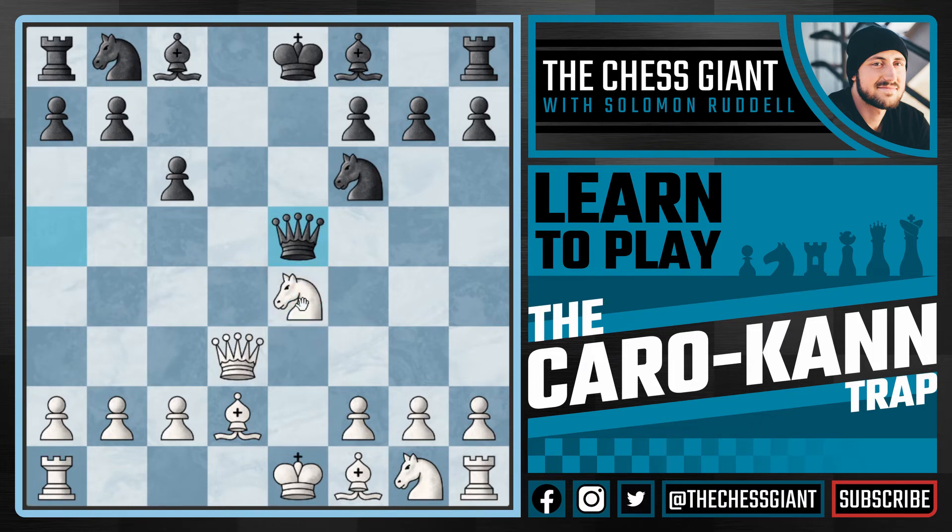Following queen takes e5, black has a very interesting position threatening to take that knight on e4. As you can see, the knight on e4 is pinned to the king on e1, and if we play a move like f3 defending the knight, I think black's position is simply better. However, we don't need to worry about this knight on e4 — in fact we will let black take it. We're simply going to castle queenside. Now if queen takes e4 we could play rook to e1, pinning the queen to the king on e8.